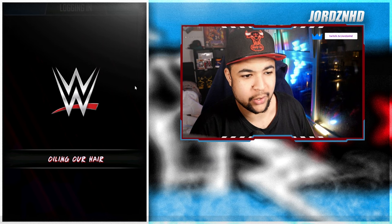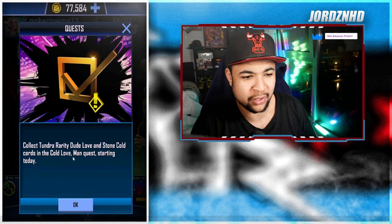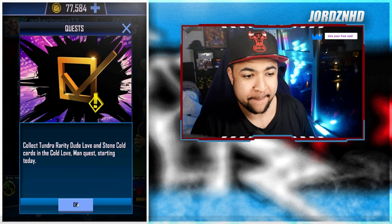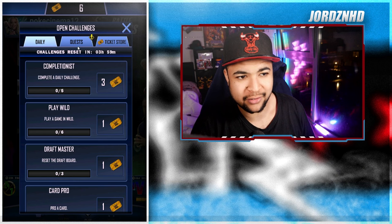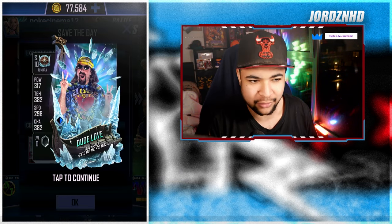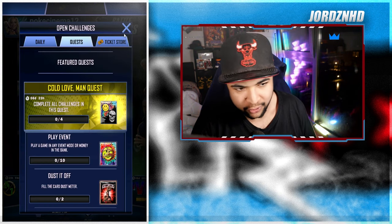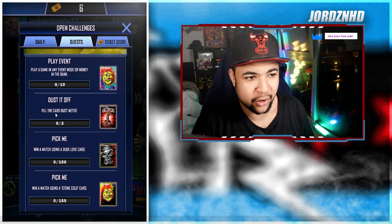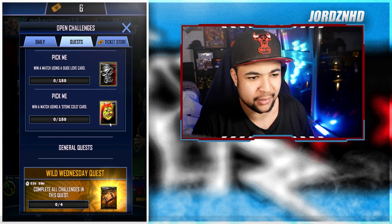Welcome back — we're loading into SuperCard right now and it says 'Collect Tundra rarity Dude Love and Stone Cold cards in the Cold Love Man quest starting today.' So first things first we're going to check that out and see if they're just normal cards or special cards. They're standard Tundra cards — Dude Love is a Tundra and Stone Cold is the Christmas fusion or Christmas SE card. The quest goes as follows, starting from bottom to top: win a match using Stone Cold 150 times — piece of cake.